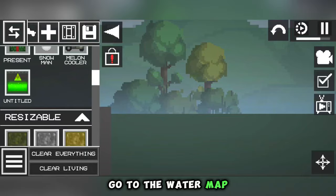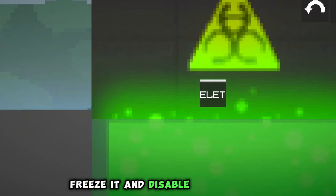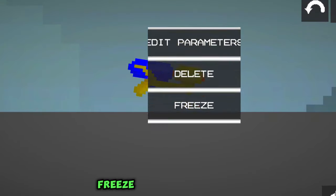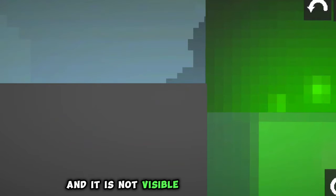Go to the water map and find our map in the other section. Freeze it and disable the collision. Take a water gun and inject a syringe with acid into it. Freeze it and increase it.